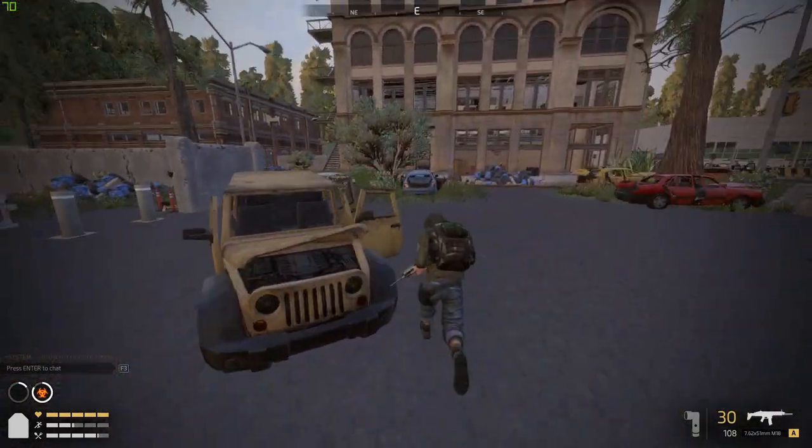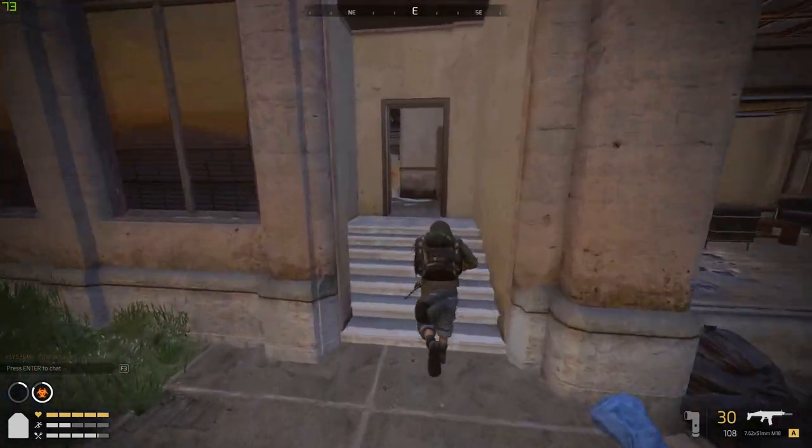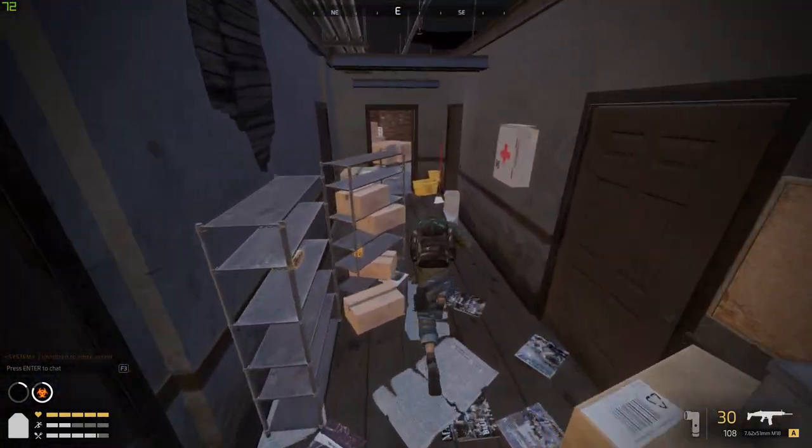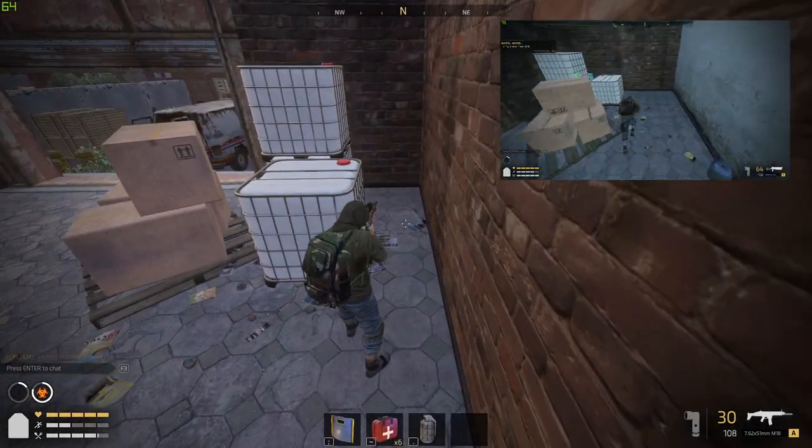Enter the bottom floor of this building to the left door. This will take you through to the back, and this is where the second one is going to be — it's around the back. Boom, right behind here, that's number two.